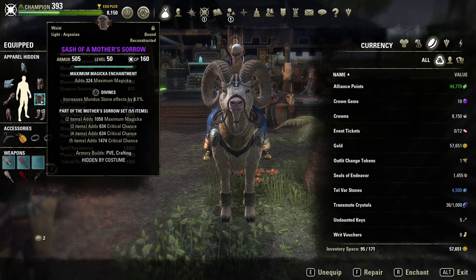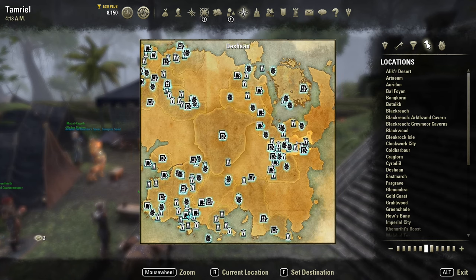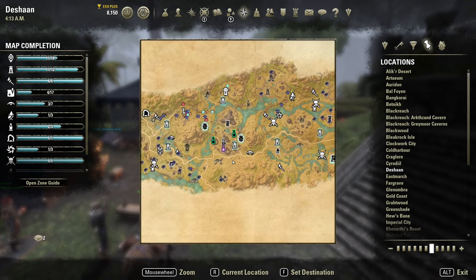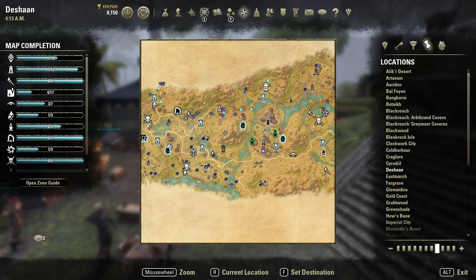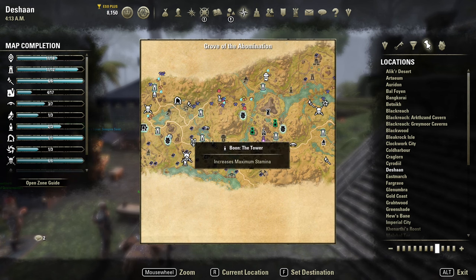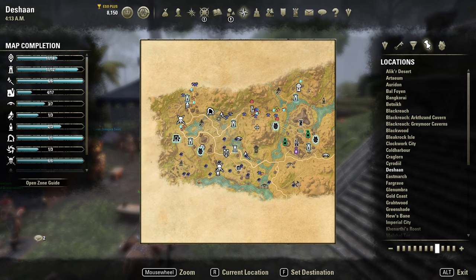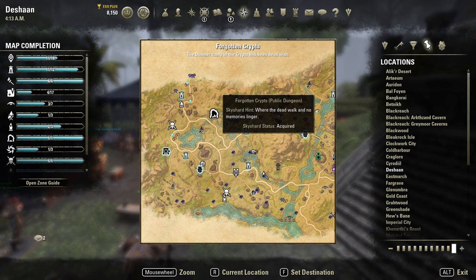Now, how to get all those pieces. Let's start with Mother Sorrow — you need to go to the Shadowfen area. To start getting pieces, you can do questing, kill world bosses, or do those small dungeons with shards. But the best way to obtain those pieces is the public dungeon.